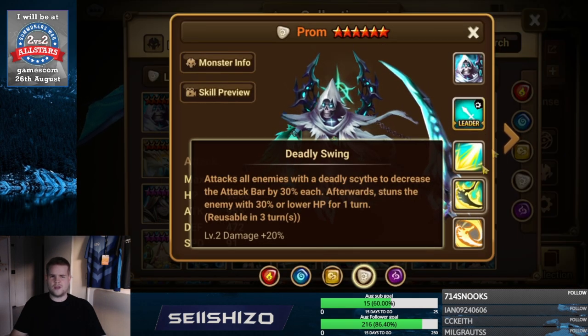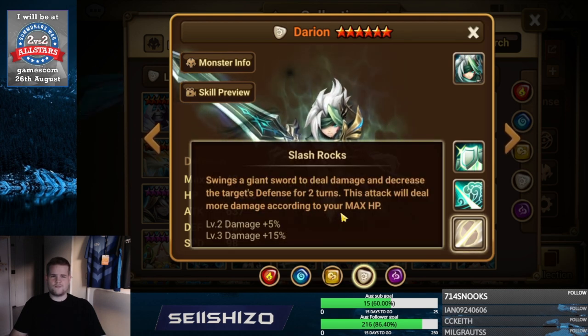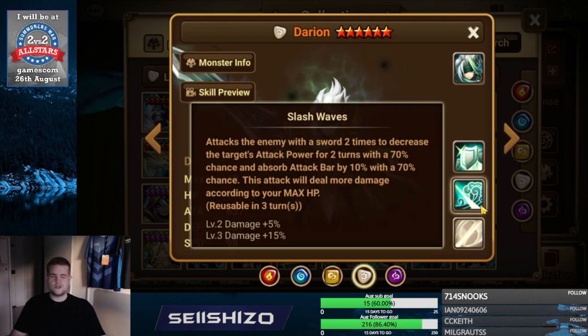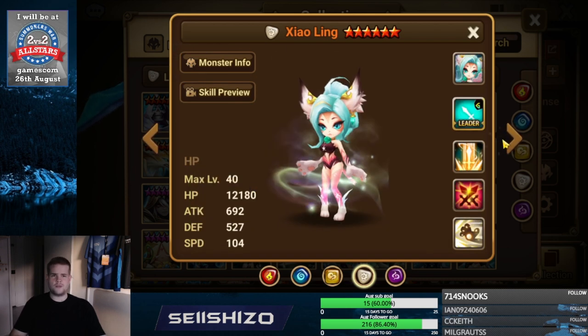First up, Darian — not really used much but could add some crit damage increases. Accuracy S1 is definitely useful on him. Besides that, I would go for damage decreases against the element you expect to be hit by.